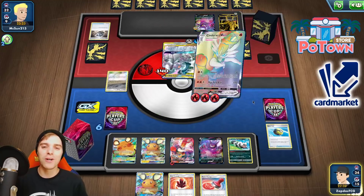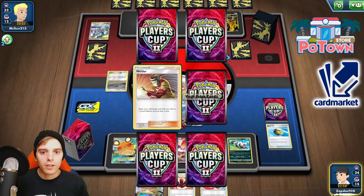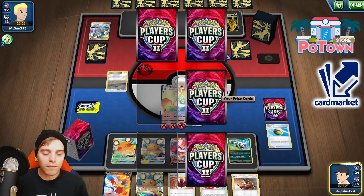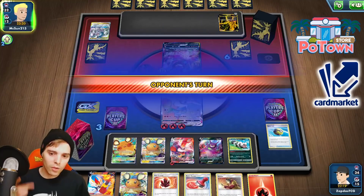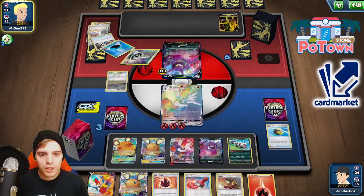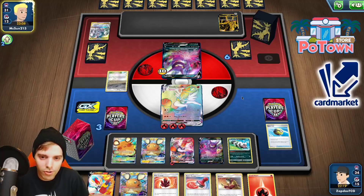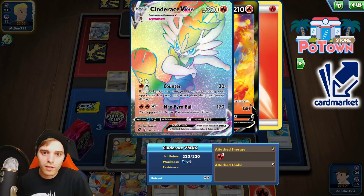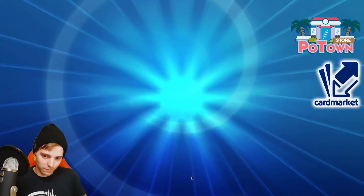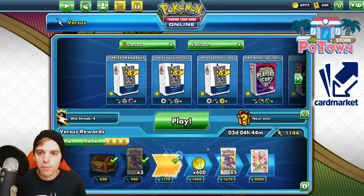With the burn damage we one-hit KO him anyhow. We do have a Welder and another Cinderace V. He's definitely going to be KOing something. So if he KOs something, we Reset Stamp. He needs Energy and Saucer right now. Even if he has Energy and Saucer, he will also need a Boss's Orders because we can give it right back to the opponent with counter. Okay, just KO — yeah, that's how we go. We one-hit KO everything in the path, and ADP just has to surrender. That's how good this Turbo Cinderace VMAX deck is.